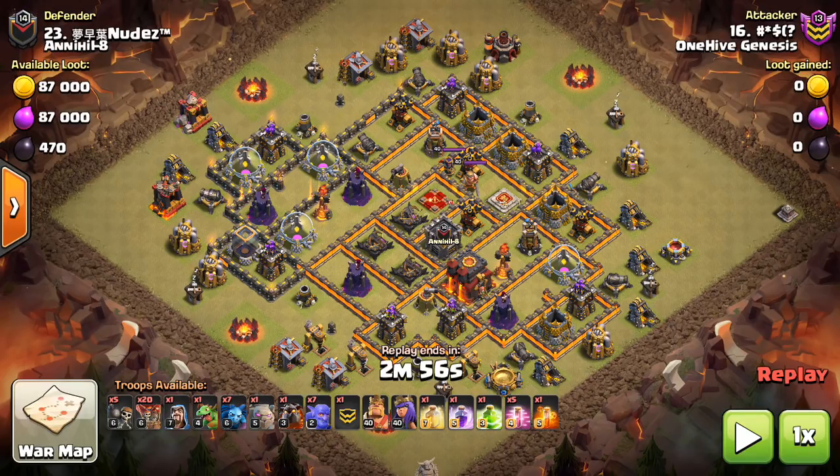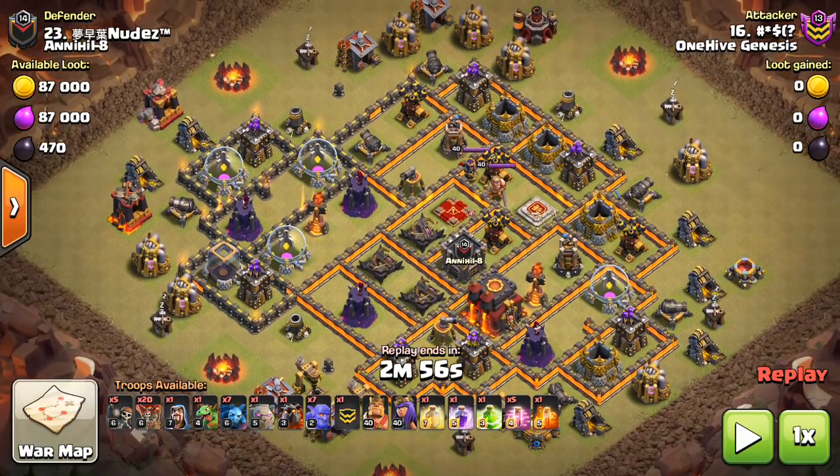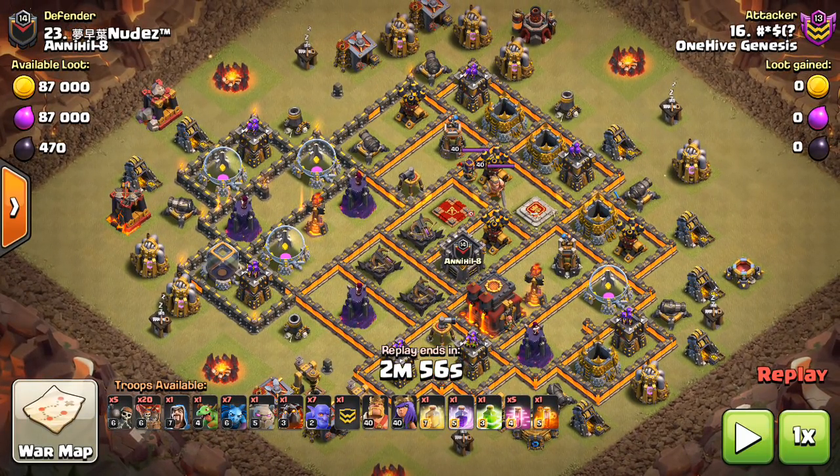I think the reason this strategy is powerful is because when we talk about hogs at Town Hall 10, clearing out the core is very important because it helps your hog pathing and helps all your hogs stay inside the heel. I think the same principle applies to La Lune.